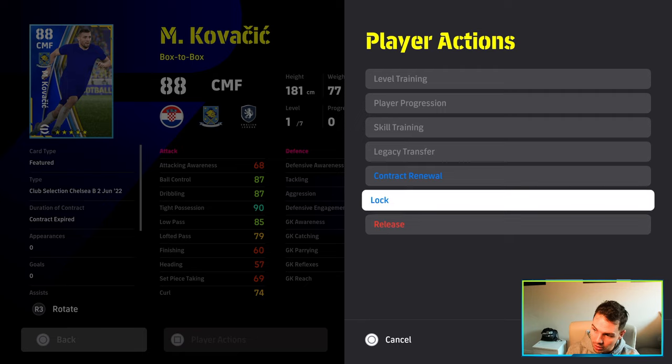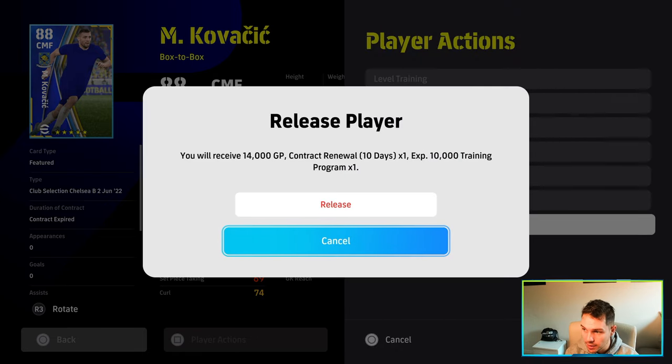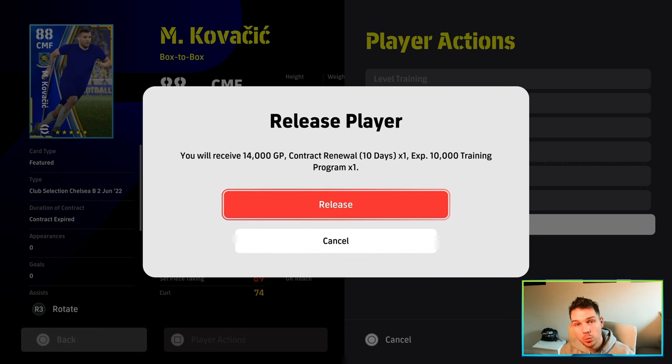When we release a five-star special base player, yes we get the GP, yes we get the contract renewal, but we also get trainer XP with that contract renewal — so we get trainer XP and a contract renewal of 10 days. When we release Kovacic, not only do we get the GP and the trainer program like we were getting with standard Goretzka, we're also going to be getting a contract renewal.